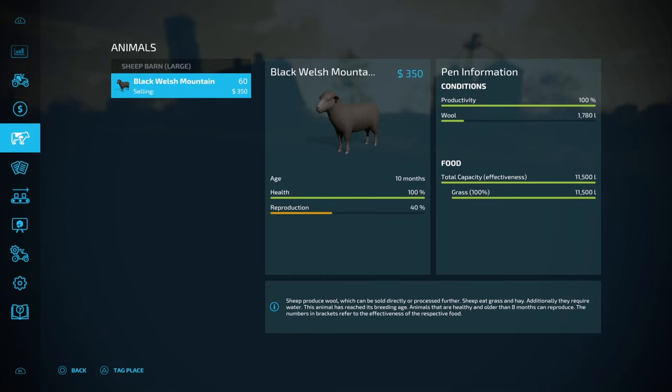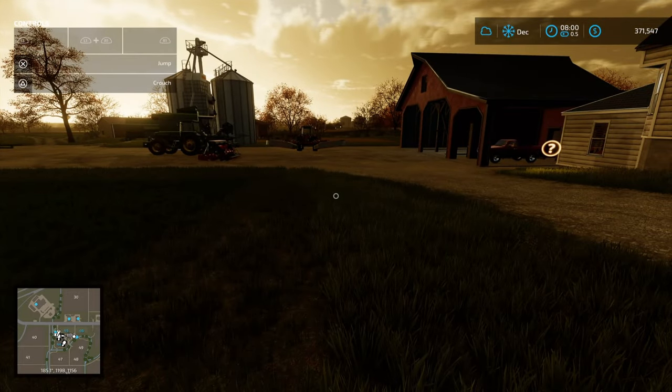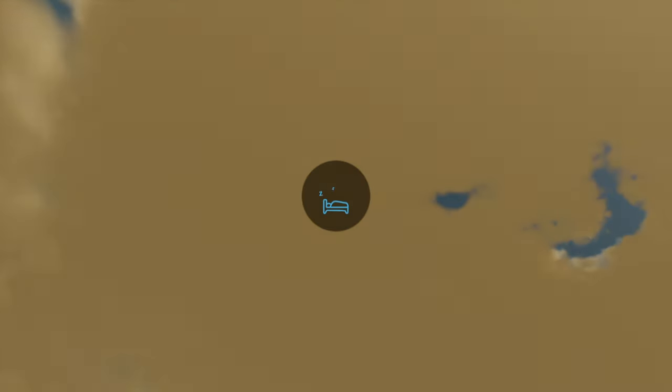Let's check out the sheep — full health. Reproduction is 20% of the way through. The bales are still getting consumed. As long as they're in and around this trigger zone they'll be consumed for food. We've got our first partial pallet of wool sitting here ready to go. Let's sleep again — this will bring us into December, which is essentially winter. If we're playing with seasons on, there's nothing else we can really harvest at this stage.